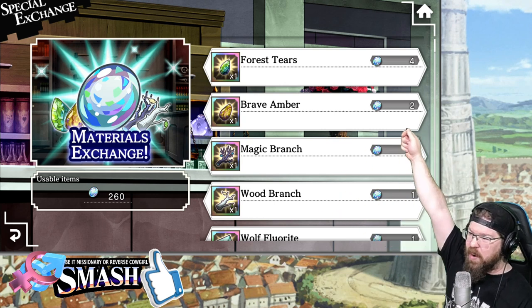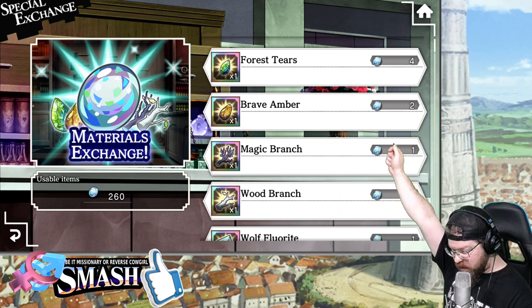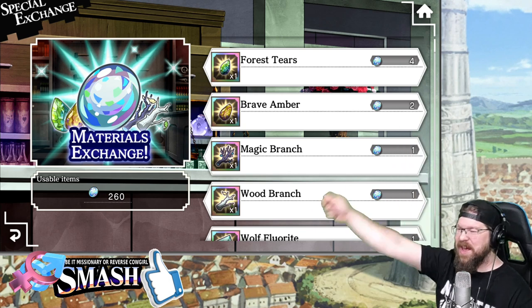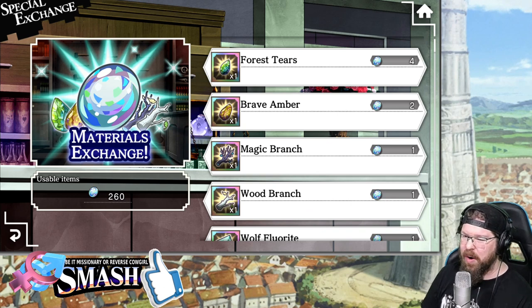You're going to have to exchange one for four of these gems — that's a lot. Where do you acquire these gems? Well, there's two places. One: your daily dispatch quests, which you need to be doing each and every single day.